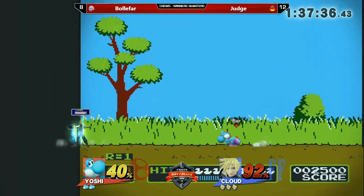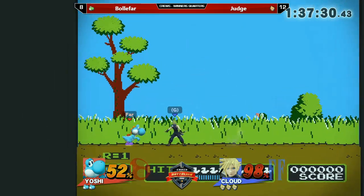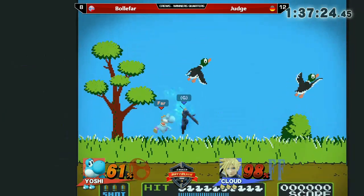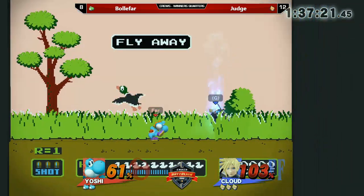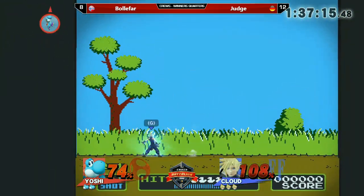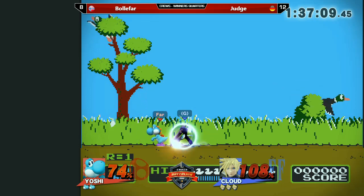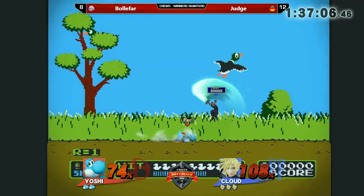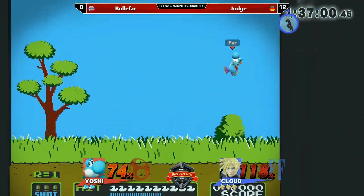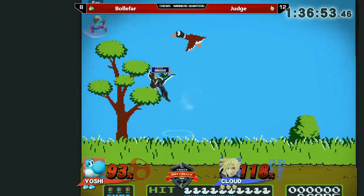Cloud almost has his Limit already — that's how efficient you can be with that charge. Just pressure your opponent, get those few powerful hits, then just keep charging. On the edge of the stage, Limit side-B is starting to get really dangerous. Considering Yoshi's recovery, it might not even matter. Another side-B kill attempt, just missing it slightly. Judge in this match is making a pretty good job — even on Yoshi's second stock he's already put in 74%. Nice creative use of recovery, coming down with that — actually a really gutsy move.